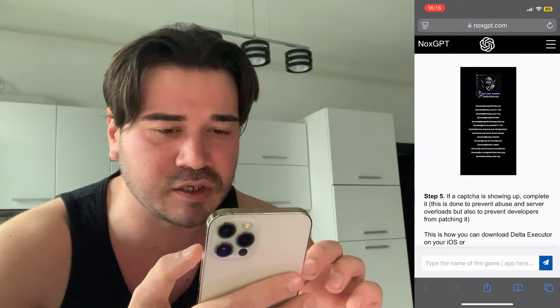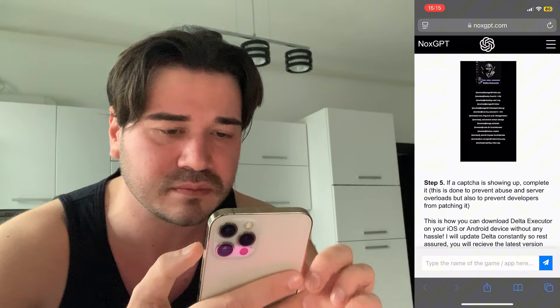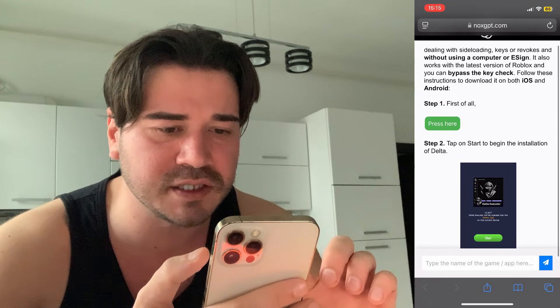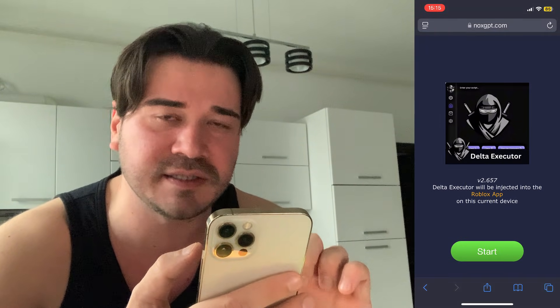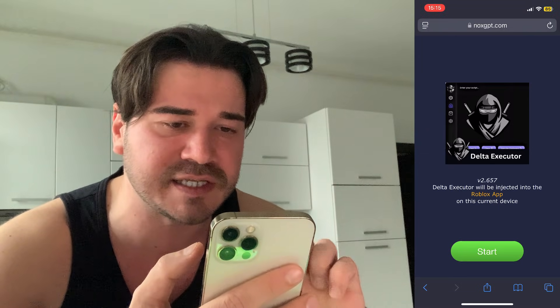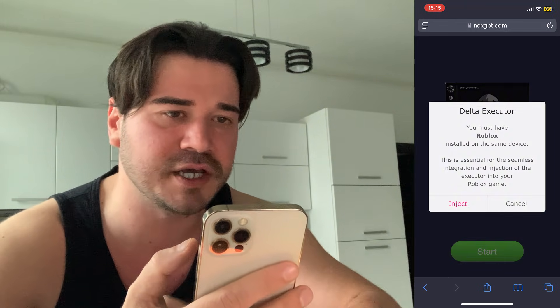There are also some pictures so you can follow the process more easily. Once the entire response has been generated, scroll up and press the green button. This is the new version 2.657 — go ahead and press Start, then press Inject.